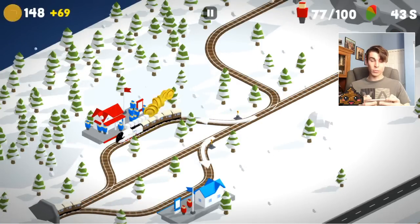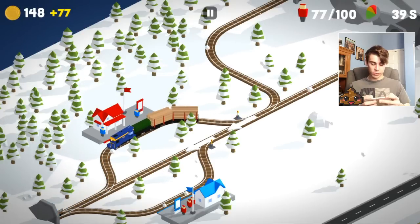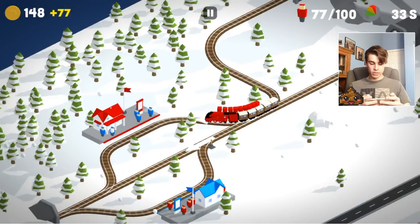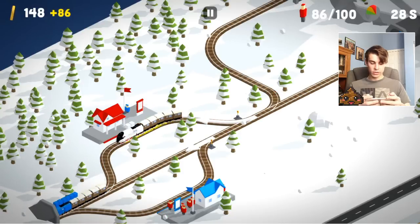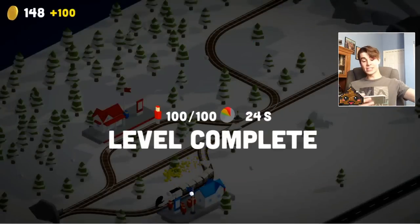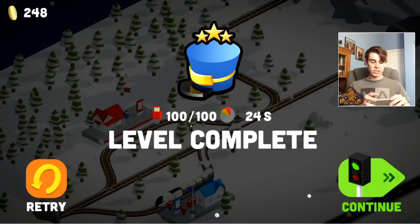I don't think we are going to get a good score on this one, but we could certainly try. This one we want to go straight. Okay, that is fine — it is okay for them to go off on the track. This one we want to go red. Next one I believe also wants to go red. I don't think we are going to get a perfect score here, but we could certainly try. This one is going to go blue — does it have 12 passengers on it? And it did! We actually completed it three stars. As you can see, that is also how you get your gold so you can move on to the next levels.